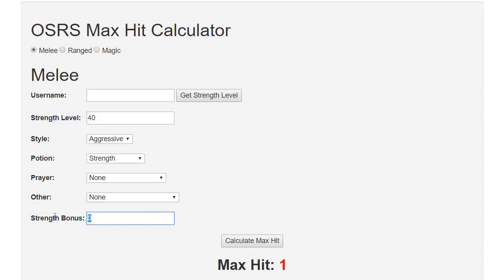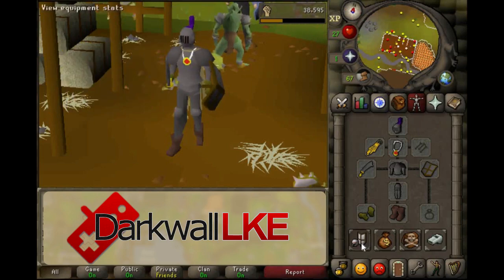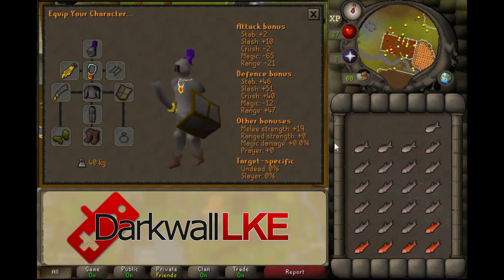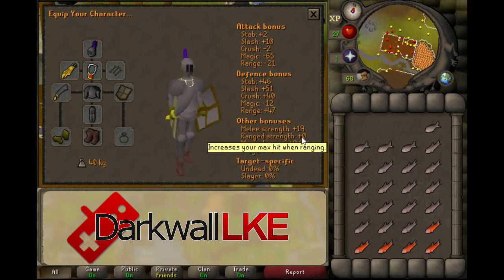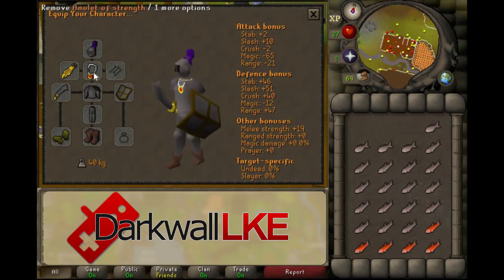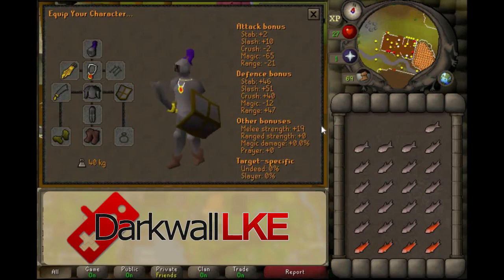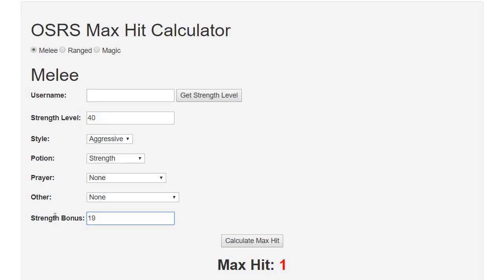Also fill in your strength bonus, which you can find by going here. You can see my strength bonus right now is 19. Your melee strength bonus is based on the equipment that you're wearing — so you can see when I remove my amulet of strength, my strength bonus drops by 10 points. So if I was level 40 strength using the aggressive attack style, using a strength potion, and had equipment that gave me a 19-point strength bonus, my maximum hit would be 8. If I wanted to check the max potential hit of another player, I could just enter the username here and automatically retrieve the strength level. This is useful when trying to determine what the max potential hit of your opponent is.